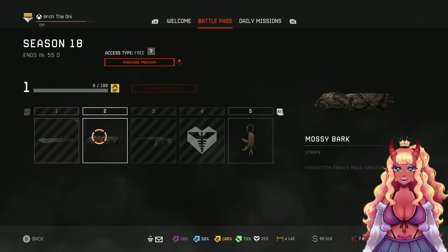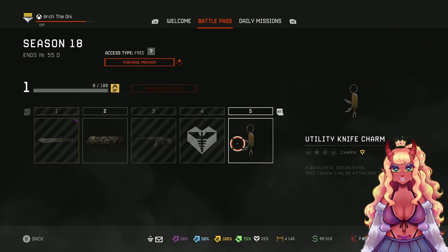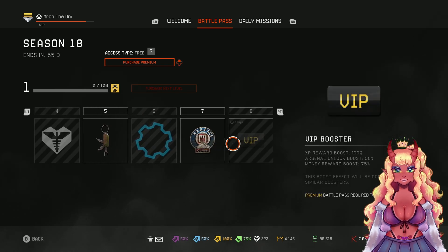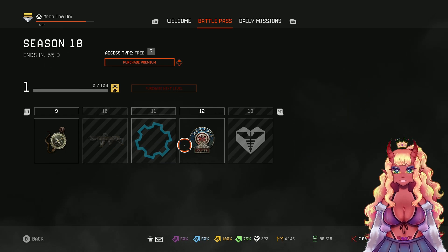We got the Bowie Knife, Mossy Bark skin, and the Iwi Galil Skin. You get parts, a Badge, a VIP item, Broken Compass skin, another skin, and more parts.